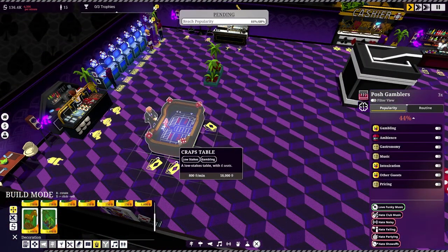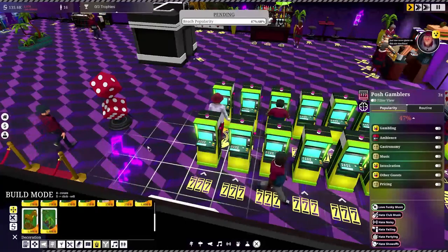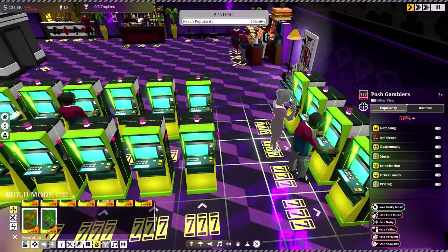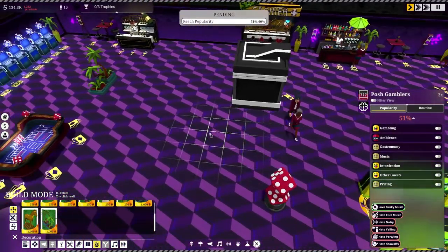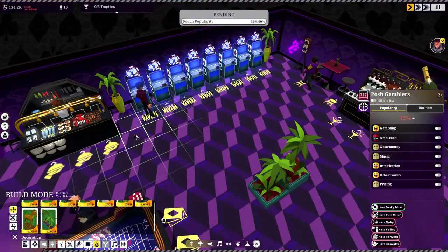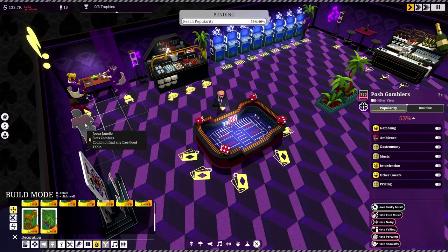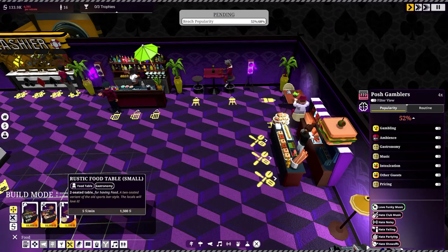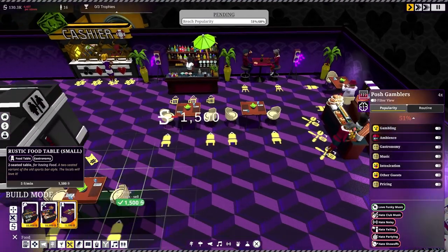We are losing a lot of money — just one more game on the slot machine! Austin Powders — did he leave already? Oh there he is. He couldn't find a free food table — that's a problem. Let's put a couple of chairs and tables in here to fix that.